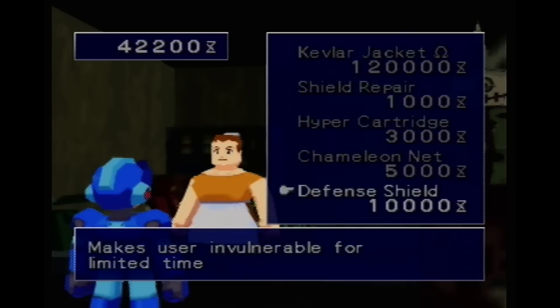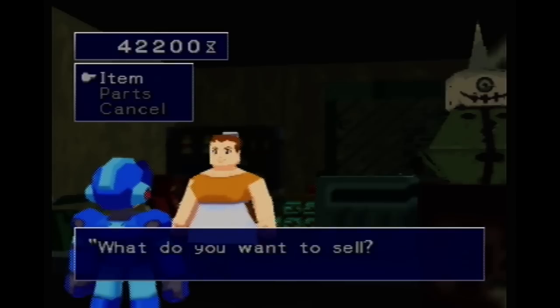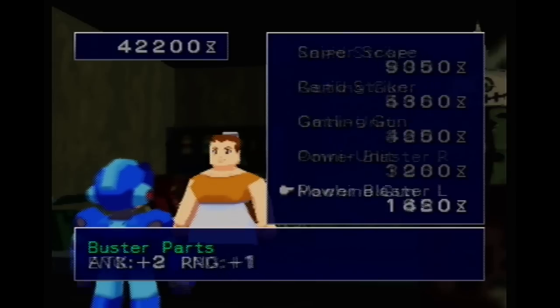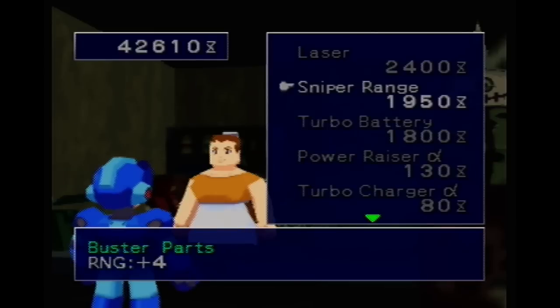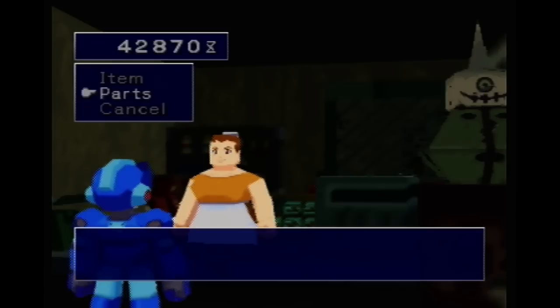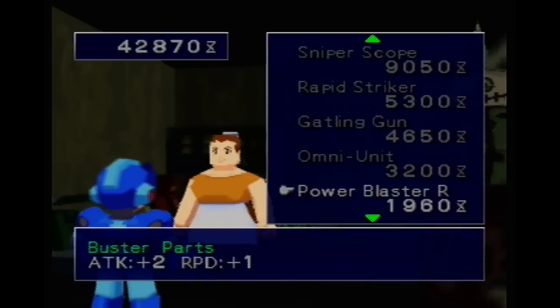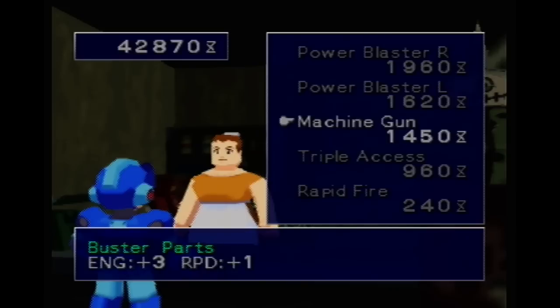They've added the defense shield in their inventory - it makes you invulnerable, which is really useful. Got some okay stuff. If you sell any of these, you can buy them back. I can probably get rid of some stuff. I have three energy, one rapid - wait, I have unlimited energy, I don't need this.